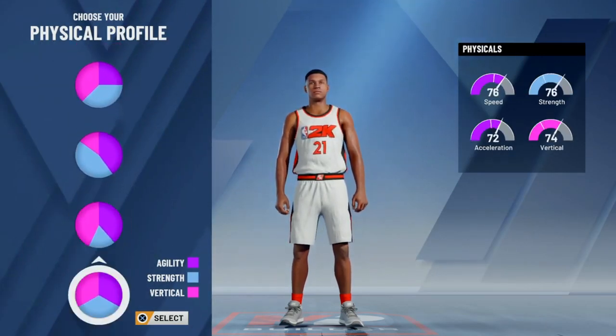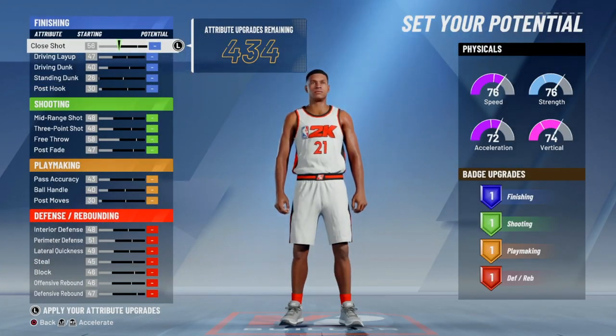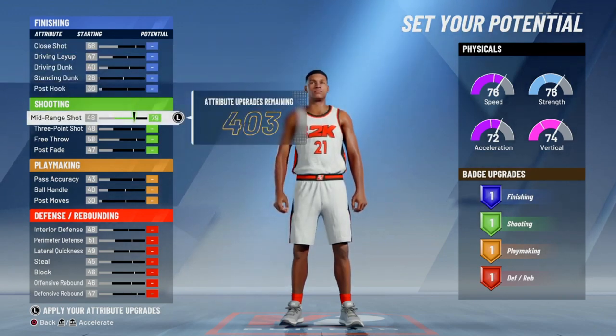I forgot about this — put a physical profile. I'm gonna go all the way down to the even one, it's like in three, for the most agility, strength, and vertical.